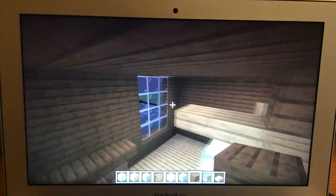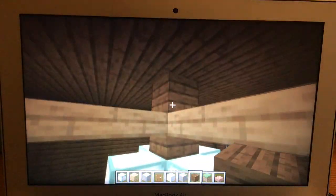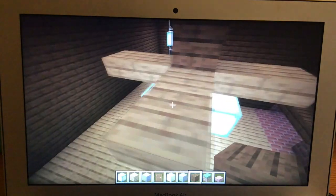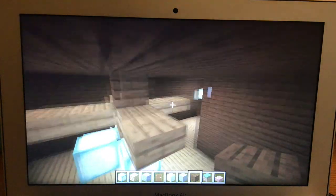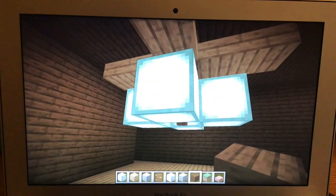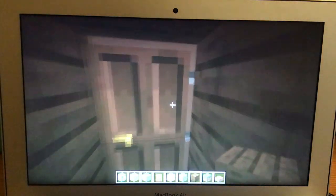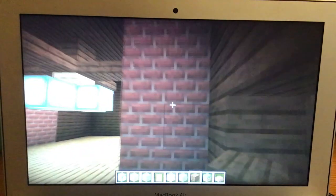This bedroom has an Emerson Cornerstone in weathered bronze — CF1WB. I know that Andrew Gold has one of these in this finish, though his doesn't have a light kit. I like this light kit. I actually like the four-blade configuration better than the two-blade configuration.